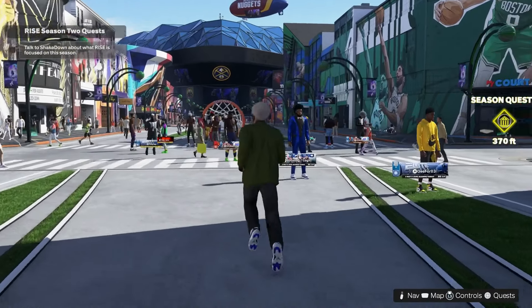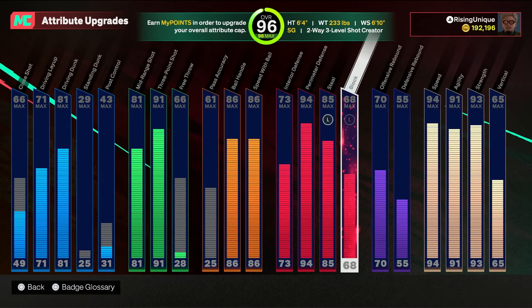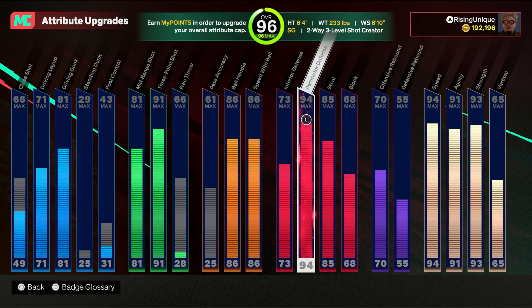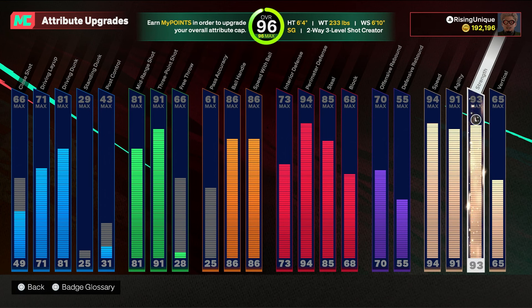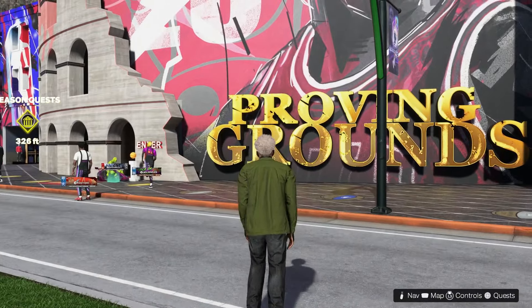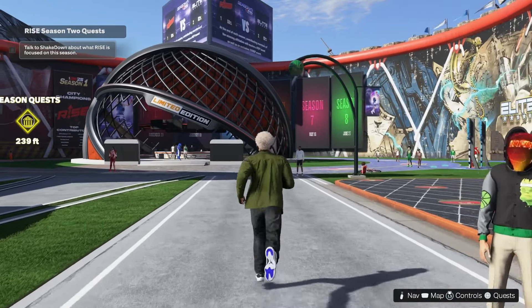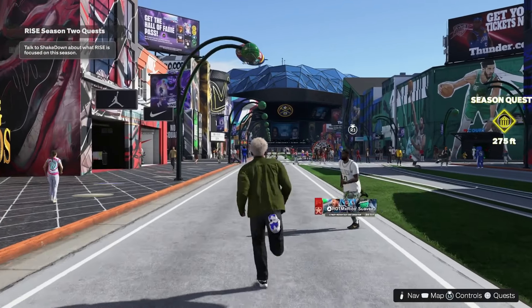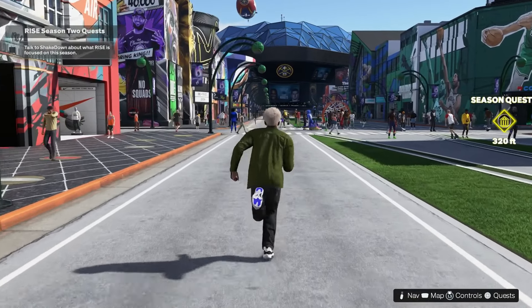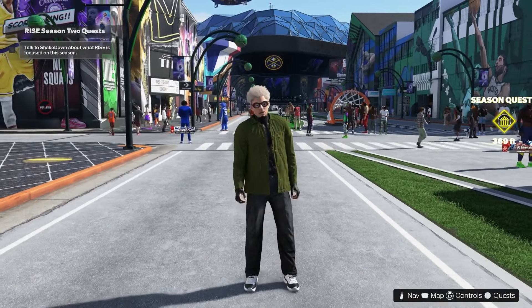If you already have cap breakers, I'd put five on perimeter defense to get 99 perimeter defense. Then put another five cap breakers on strength to get 98 strength, which is absolutely overpowered. I'm good with 86 ball handle because this build has Physical Finisher — it'll bail you out a lot, like Bully from NBA 2K23 or 24. I hope this helped — we're dropping a banger tomorrow, a different type of video. Make sure you stay tuned. I'll see you guys in the next video.